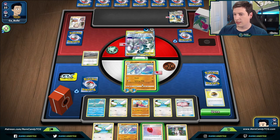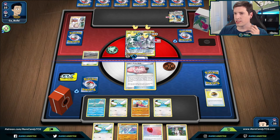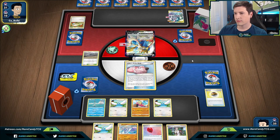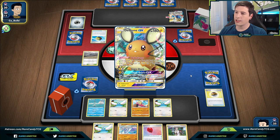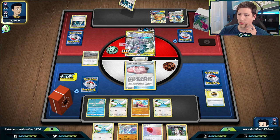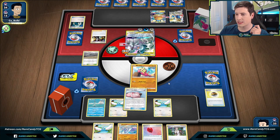Unfortunately we didn't get the Tool Scrapper, but at least we're forcing them to use Switch. They haven't burned a single one, so odds aren't in our favor. The big things they want to find are Switch and Boss. The more I think about it, against ADP we should almost just abandon our normal strategy and just set up Altarias and say 'do something.' That's actually what our game plan should be — though not as interesting to watch. But there's the Boss, and since they're doing that, it opens us up to going for the wall strategy.